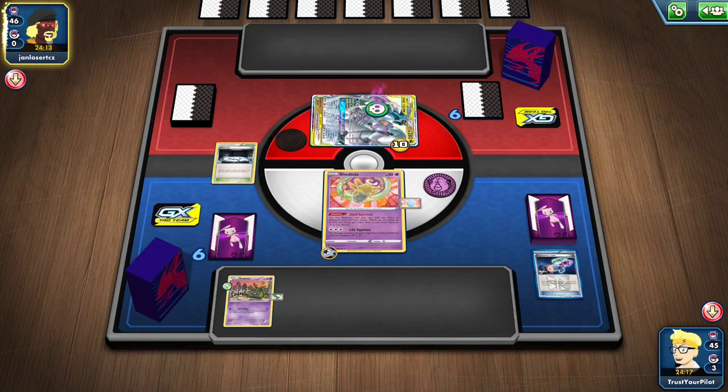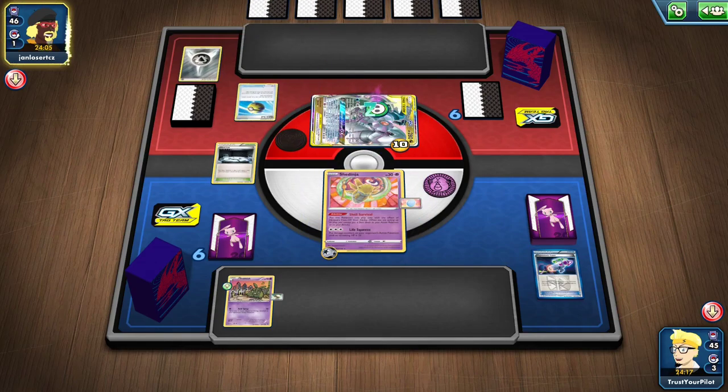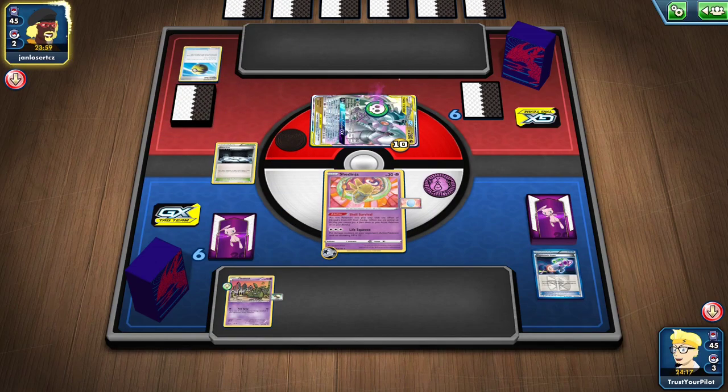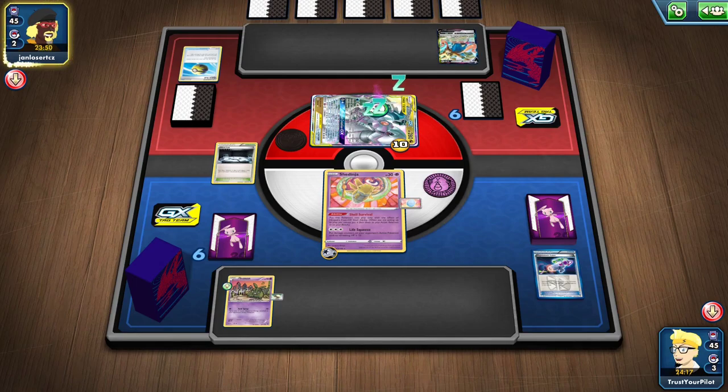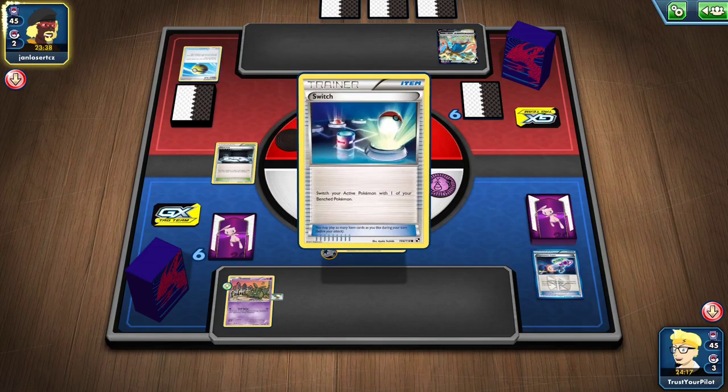One of the changes I would make with this deck is you put more supporters in here — I think the supporter count is really low. It plays Versus Seeker in Expanded just because it's so good, but if you don't have any supporters in your discard, then Versus Seeker is completely useless. I think you just up the chances of not having a horrible first turn. That Mad Party game where I just dead drew was horrible. I think you just want to make sure you have the best first turn possible.